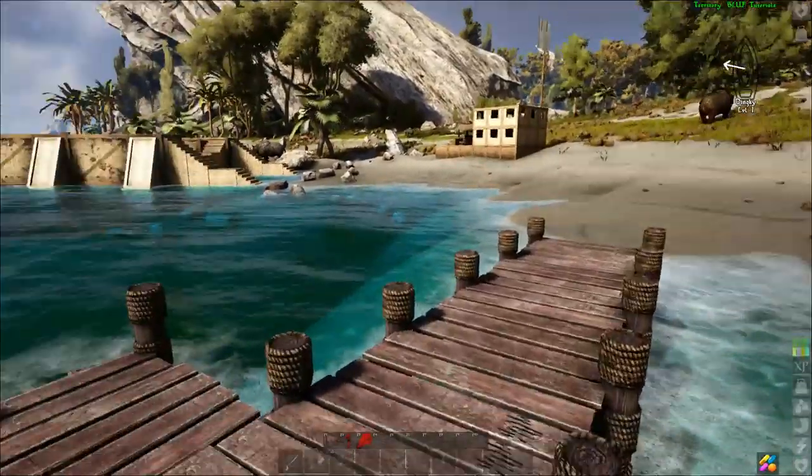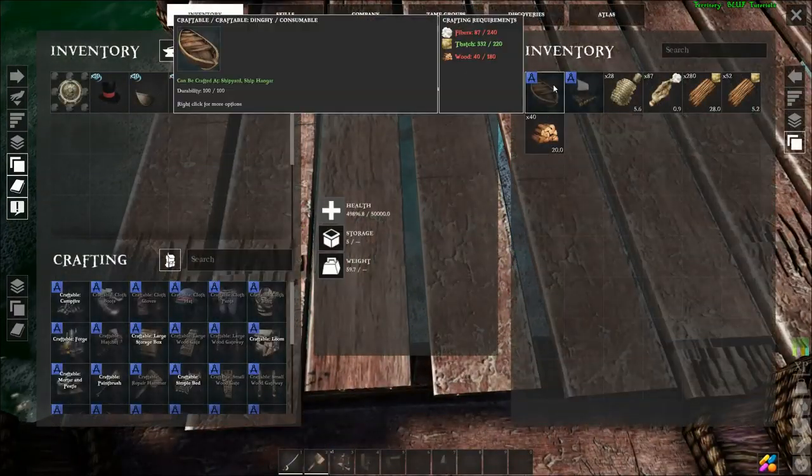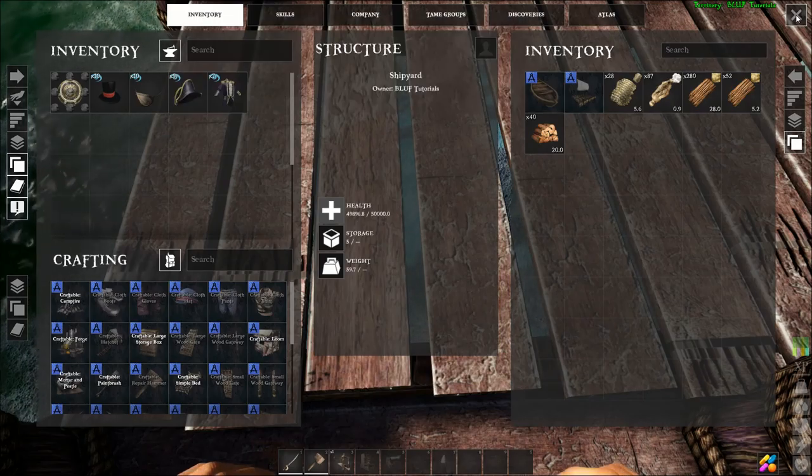The dinghy can be built at the tiny shipyard or at a dinghy dock for 240 fiber, 220 thatch, and 180 wood.